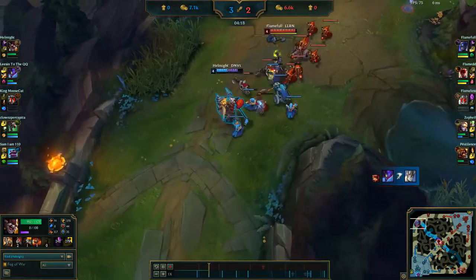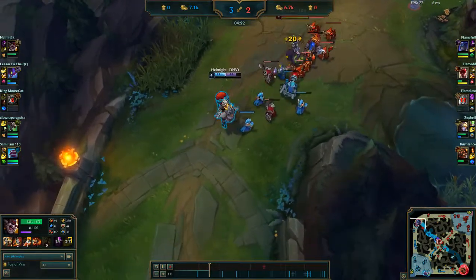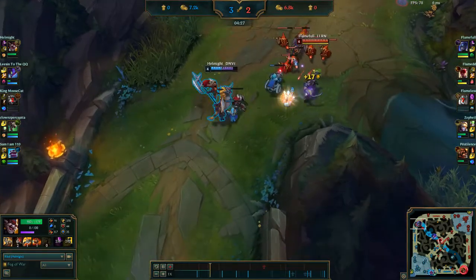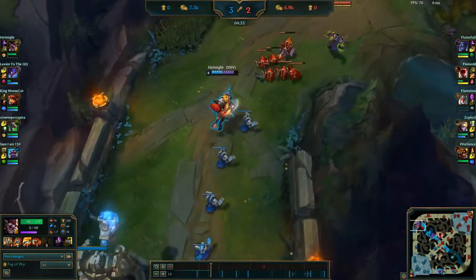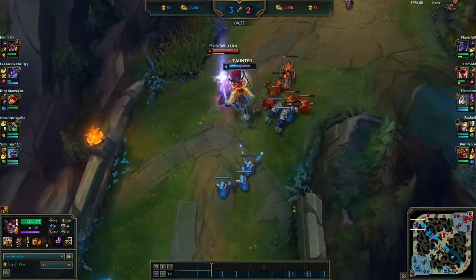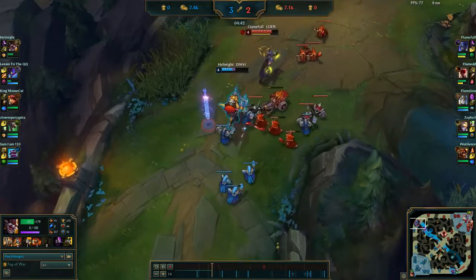Moving on to champion changes. Darius is being buffed — he's not doing enough damage for the damage profile he's supposed to have. His W's cooldown has been decreased and the total AD ratio now scales with rank, so it only goes up from the 140 he gets at rank 1. His E's armor penetration has also been increased by 5% at every rank, so Darius should be dealing significantly more damage, especially in the later stages of the game.